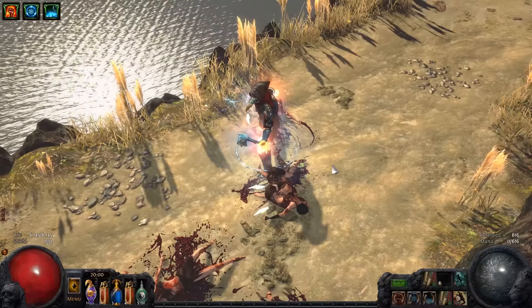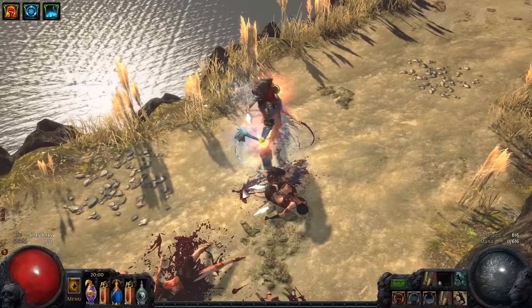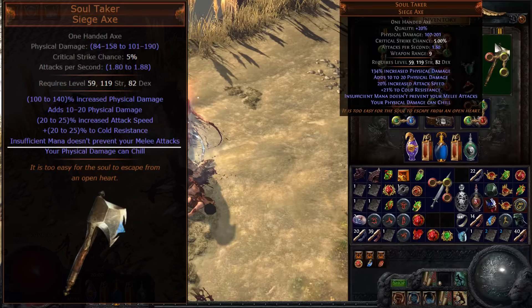Now we have come to the last option I want to show today. This is one of my favorite items in the entire game — it is this unique axe called Soul Taker.